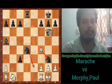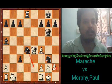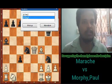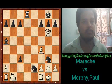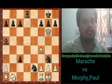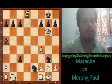If white takes the queen, then Ne2 is checkmate. If white doesn't take the queen and instead takes the knight, then the queen will fall. In the game, white takes the queen and Ne2 was checkmate — Marash was mated by Paul Morphy. Morphy was black and he mated Marash.